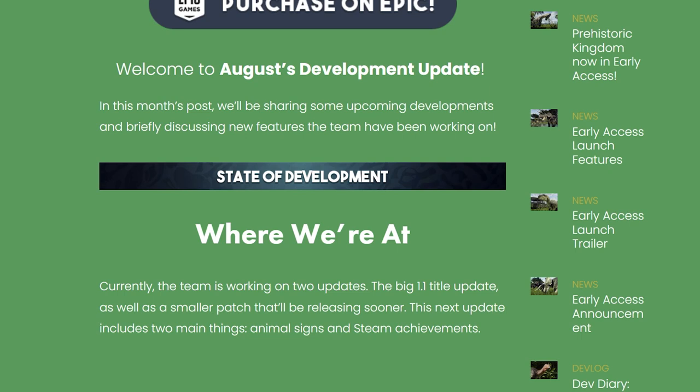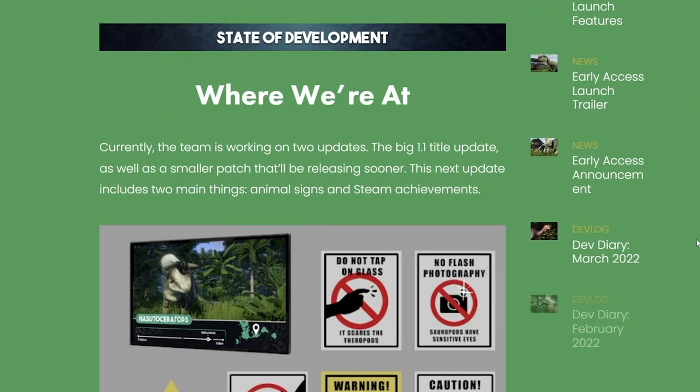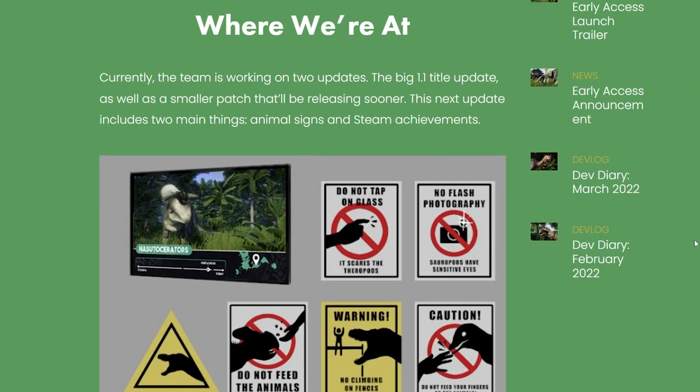Welcome to August's development update. In this month's post, we'll be sharing some upcoming developments and briefly discussing new features the team have been working on. Currently the team is working on two updates: the big 1.1 title update as well as a smaller patch that'll be releasing sooner. This next update includes two main things — animal signs and Steam achievements. Very cool.